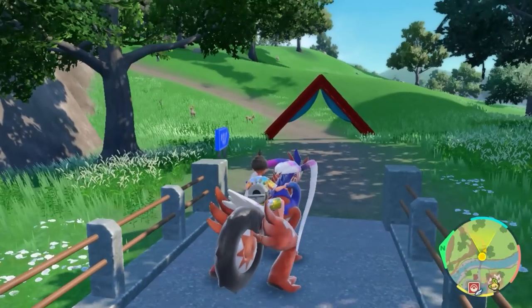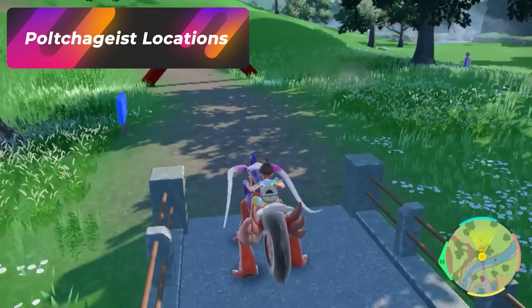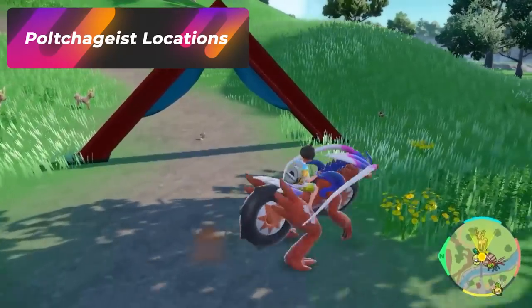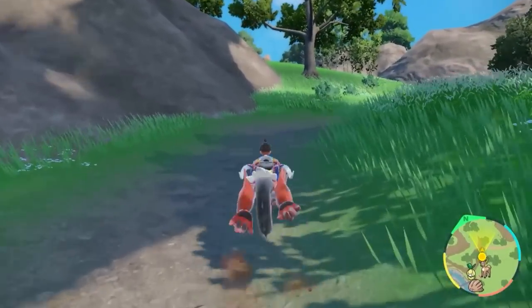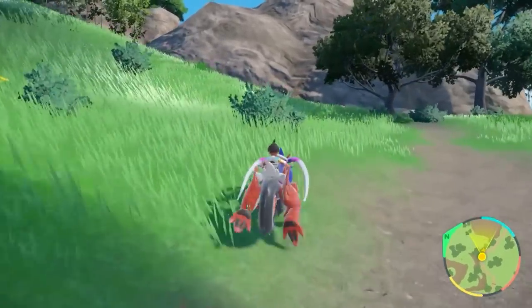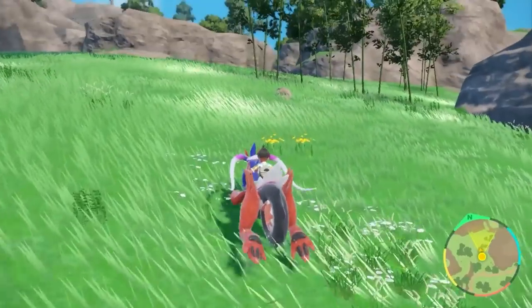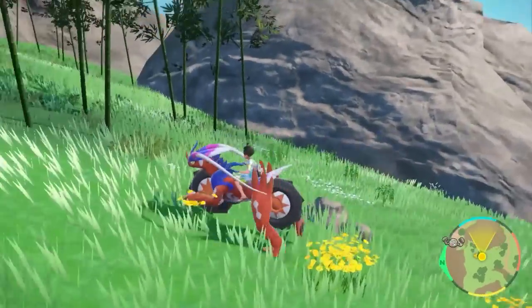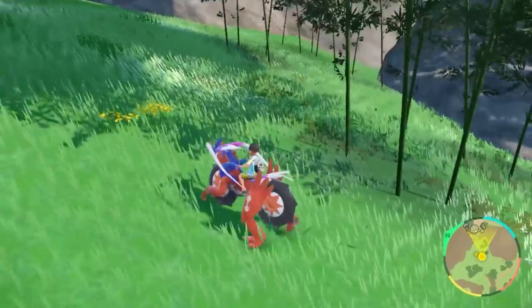The first Pokémon we're going to be hunting is Polteageist. To hunt this Pokémon, you just have to exit to the right of Masui Town. We're going to head up Revelers Road and look for specific trees that look like little bamboo trees — this is where all the Polteageist spawn. You'll find them all over the road if you continue going straight, so just find one spot near these bamboo trees.